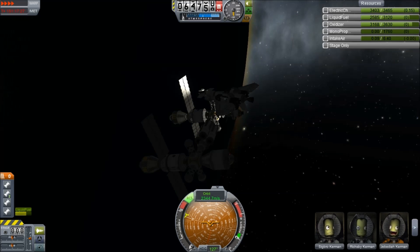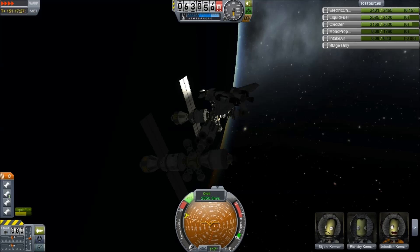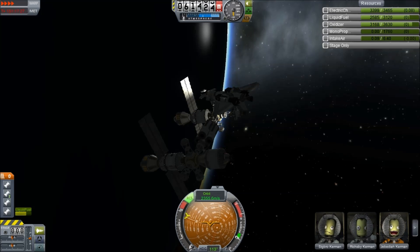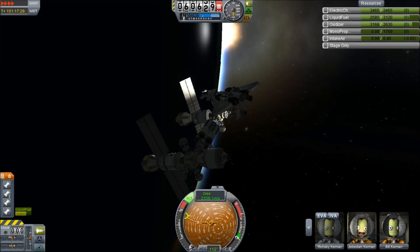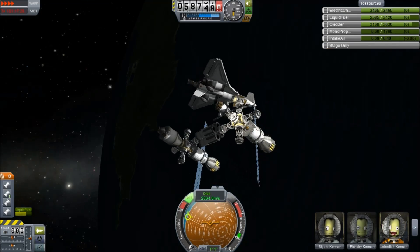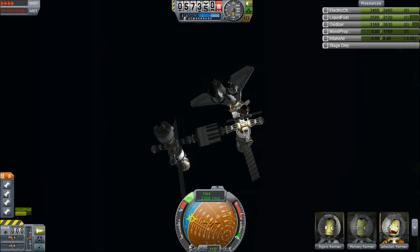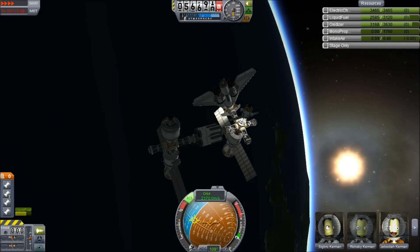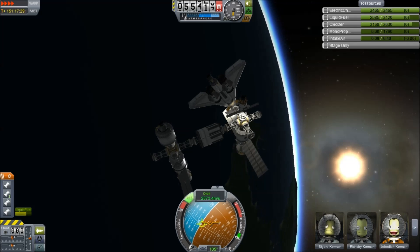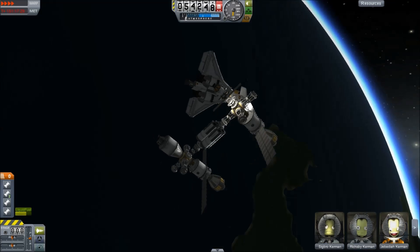Also, in the bottom right corner, watch the reactions of the pilots as they do their thing. Look at Jebediah sitting there — always amazed with everything, forever astounded by the wonders of space. As we come around, you see now that we actually have illumination. That's a nice thing to have. We're starting to come down.